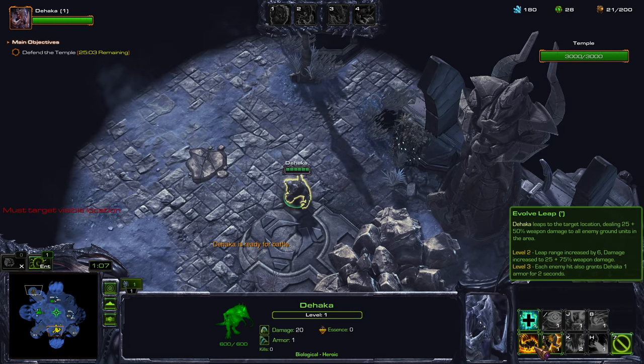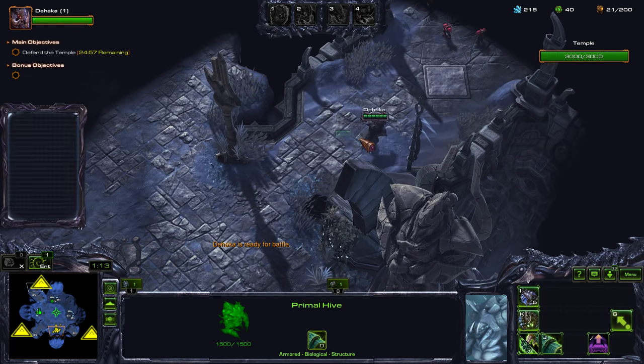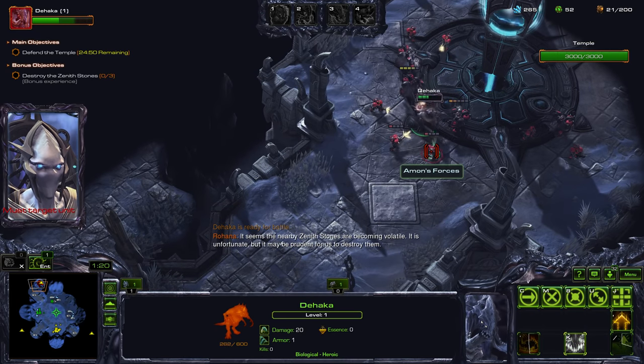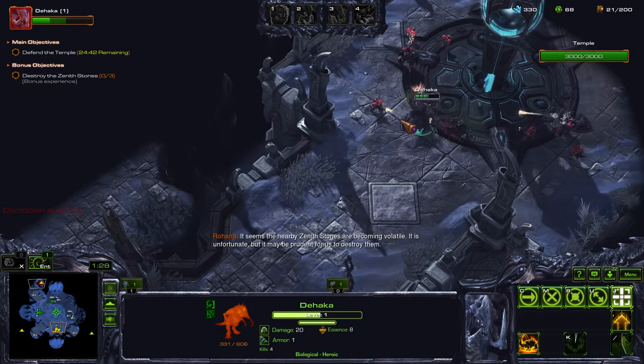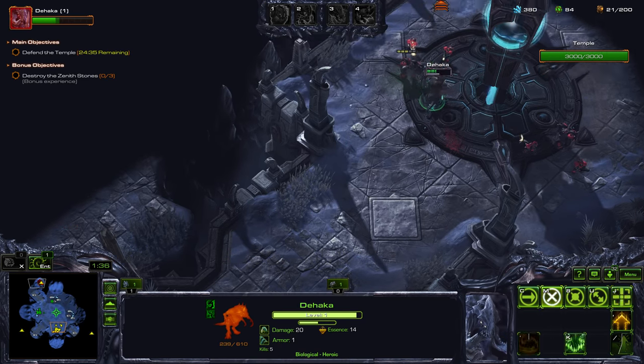So how you want to attack is get Devour and Leap, put them in a control group. Devour the low health units — you want to devour low health units because that will make your Devour cooldown reset faster.